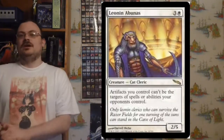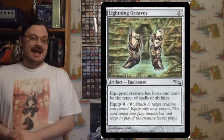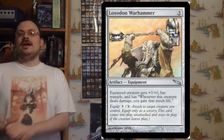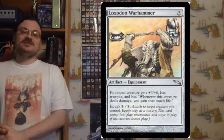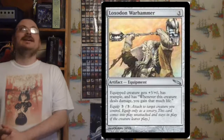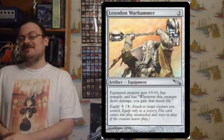Leonin Abunas: artifacts you control have Hexproof. Lightning Greaves: equipped creature has Haste and Shroud, and it costs zero to equip. Loxodon Warhammer: equipped creature gets +3/+0, Trample, and Lifelink, and costs three to equip. It's pretty much a lot like Armadillo Cloak.